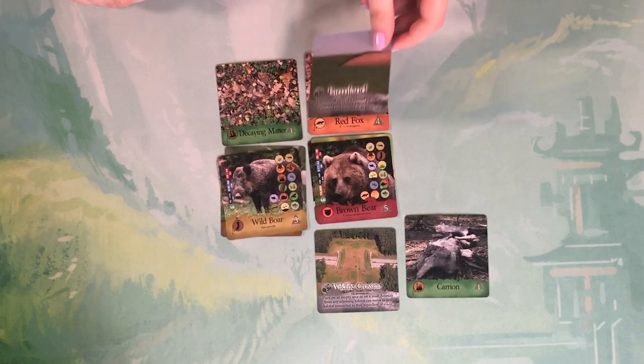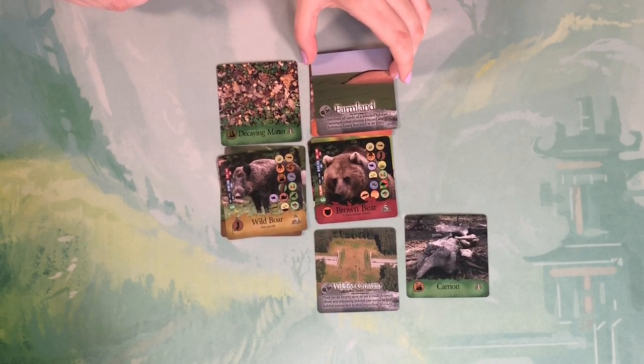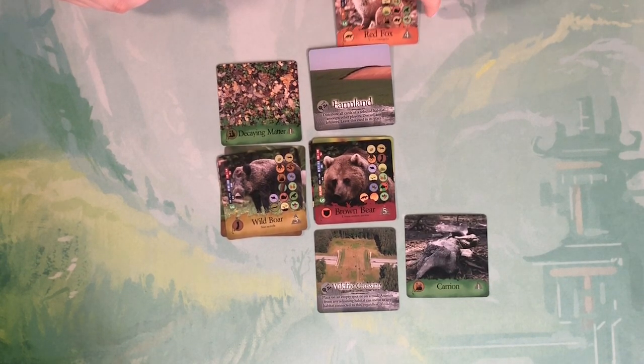There are other cards that can cause complete chaos. I'm going to play farmland on top of the red fox and all his buddies. This card is going to remove all of those cards underneath and I get to give them to another player.